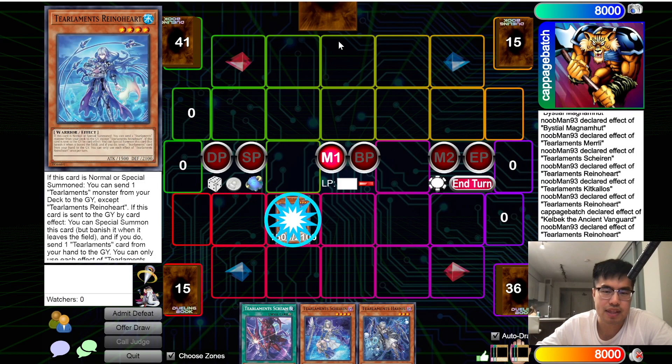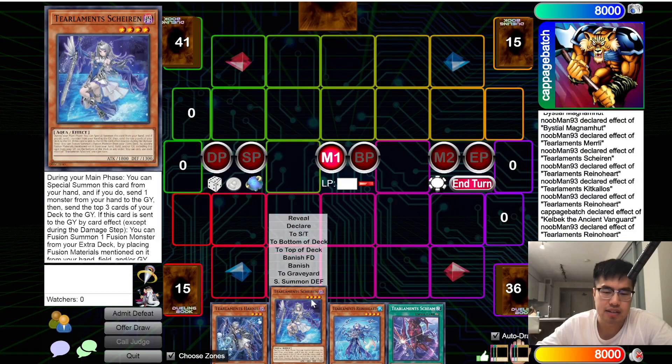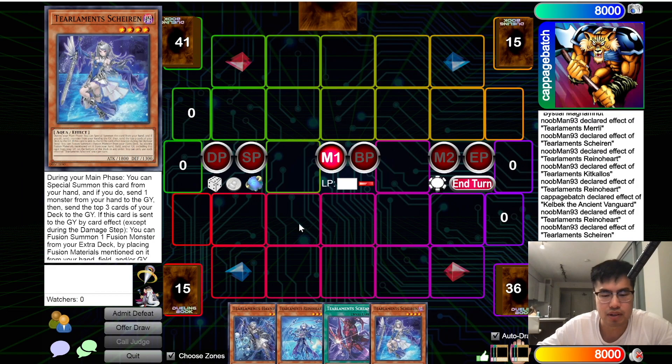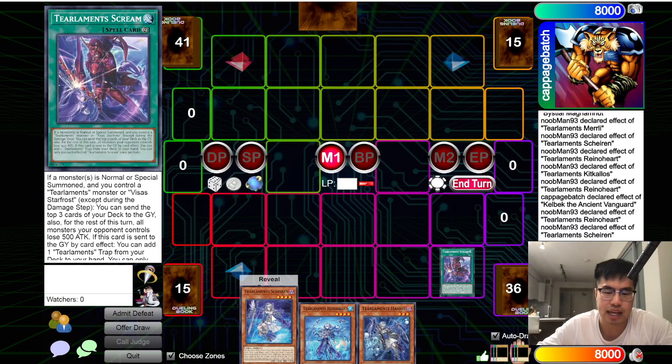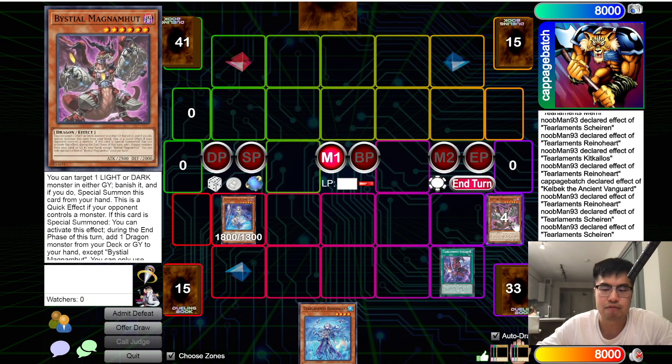Some players get really excited and just summon Rhino Heart and use the effect — then Havness chains and potentially ends the game if they mill two tier names and a Shuffler, make Hit Gallows, add a bunch of stuff, and have a Shuffler in grave. Instead, you should use Shirin first because it guarantees you a chance to mill the Shufflers. You could even play Scream as a fallback in case the first three mills off Shirin don't hit an Ashizu. Try to play safe — use Shirin's effect, dumb Havness, and because it doesn't activate on the field, when you mill three cards, you're safe.